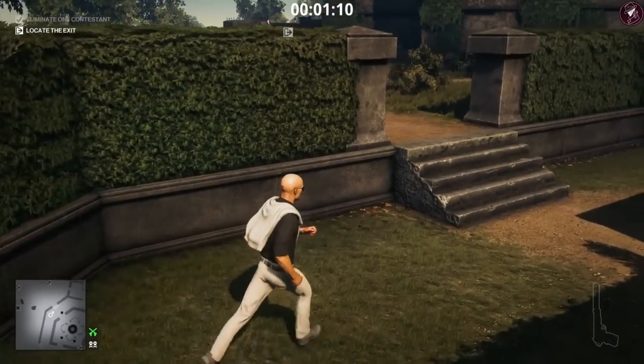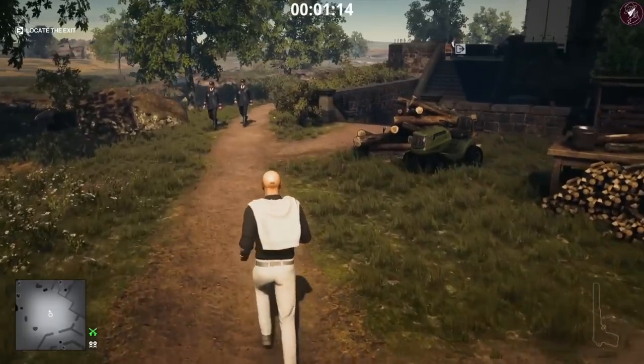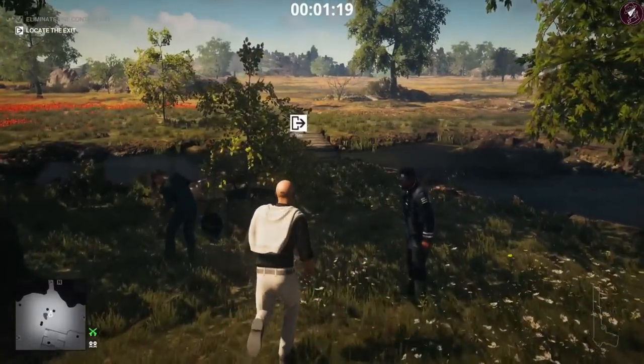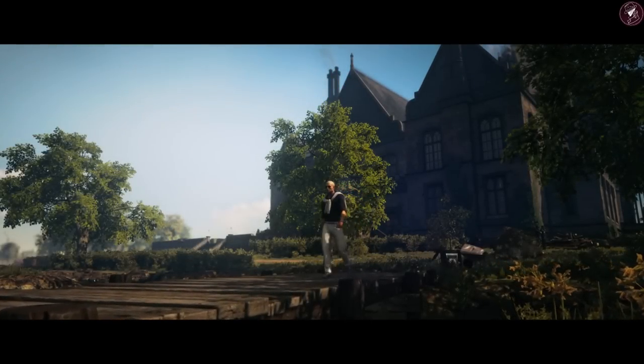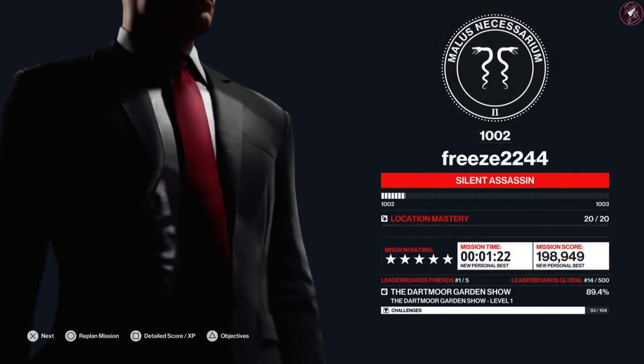Drag his body over here because there is a housekeeper that comes to this area. There's an exit right next to you just over to the left, so this is clearly the fastest target out of all of them. If you're going for an easy target on level one, I'd recommend Gulshan — he's the easiest of the lot. You also get a Silent Assassin rating as usual.